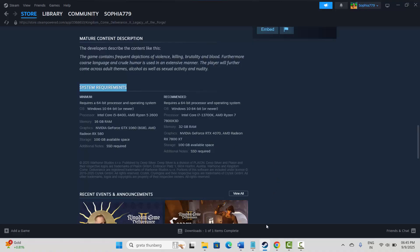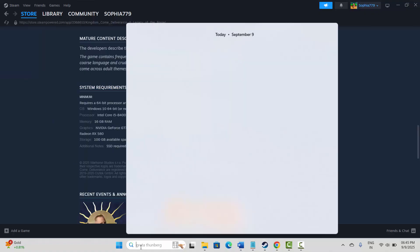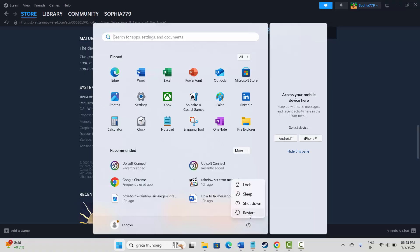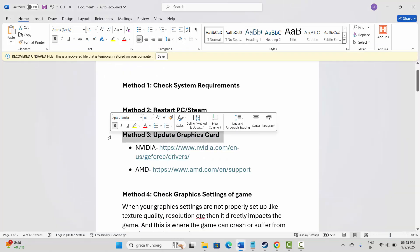After checking the system requirements, try to launch the game and check if it fixes the issue. Next is to restart your PC as well as Steam. Go to Steam, click on the Steam option, then click Exit. After that, click the Start button, then Power, and select Restart. After restarting your system, check if the problem is fixed.